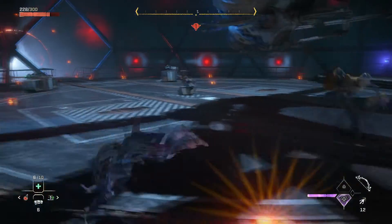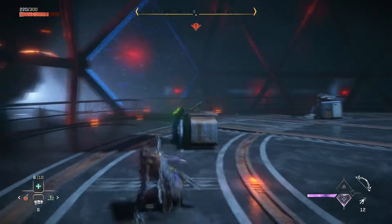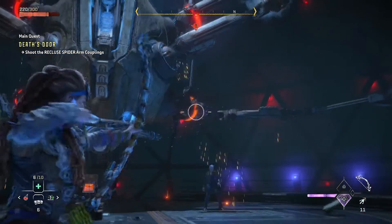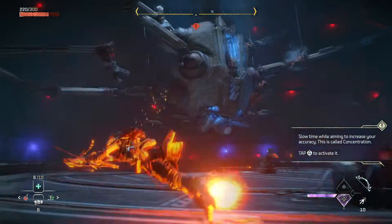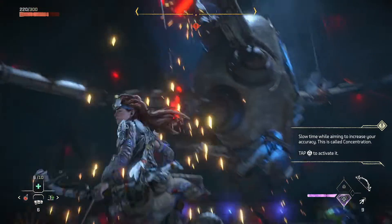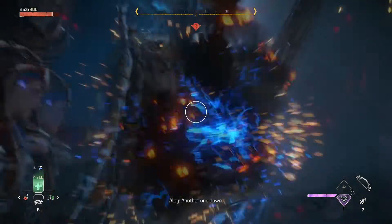What you want to do is just wait for him to kind of do his move, and then go over to this panel and turn it on. Now we just got to shoot all these things out.